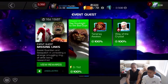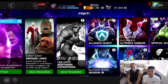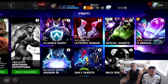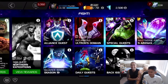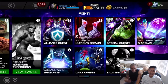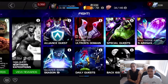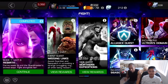So the plan right now with 16 days and 19 hours remaining — since I'm done with the monthly event quest — is to move on to Northern Expedition, 100% that, and if I still have units left, go for back issues, which are variants for those who don't know.